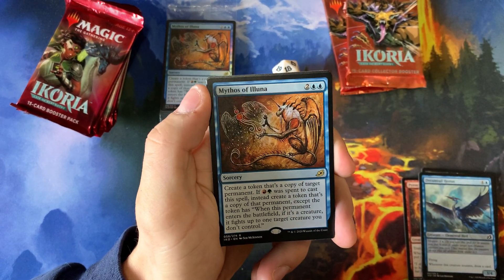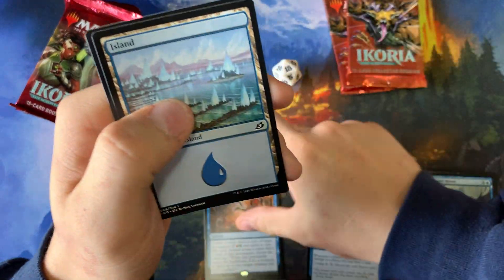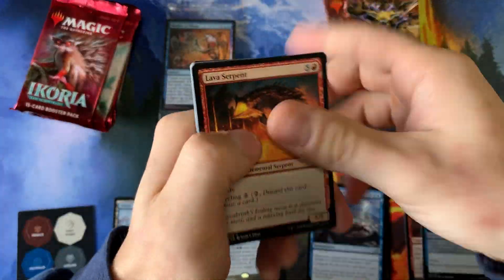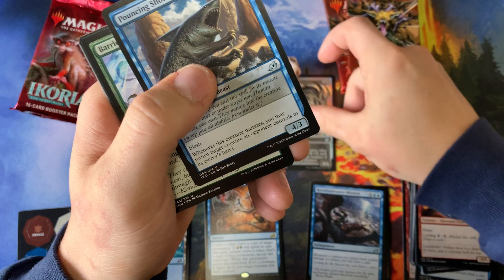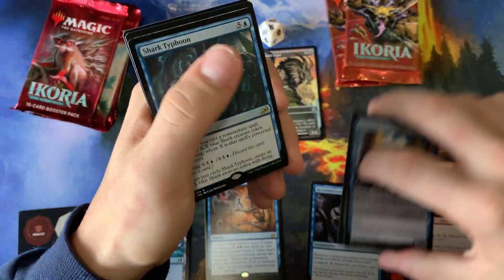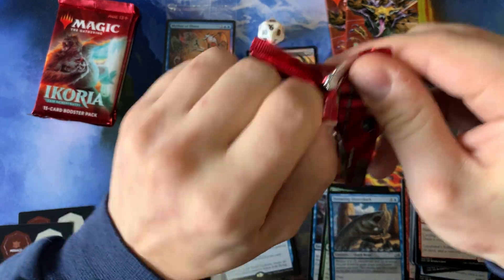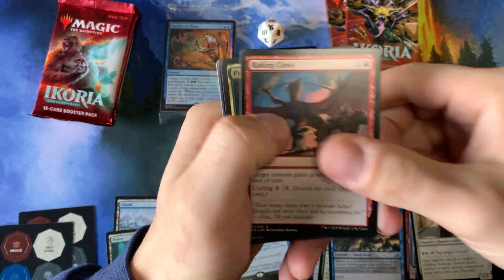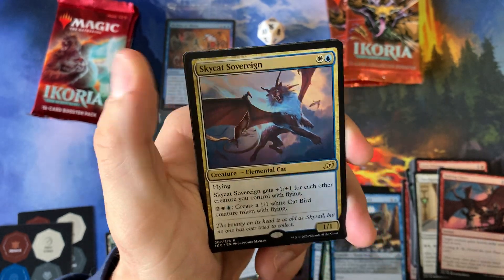Starting off the pre-release pack with Mythos of Aluna. Looks like we got a decent blue deck going - maybe. Oh, another one of my favorite punch-out cards, very cool. Got an alternate Hunt Master, and a Shark Typhoon - wow! Quite a few blue cards so far. This was our actual pre-release kit. And a Sky Cat Sovereign, another blue one.